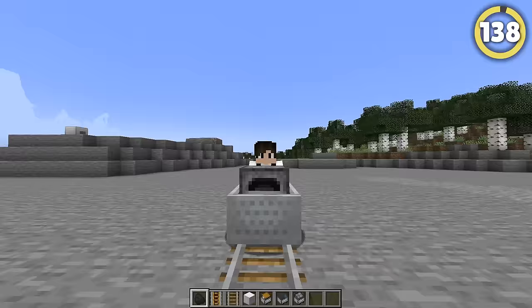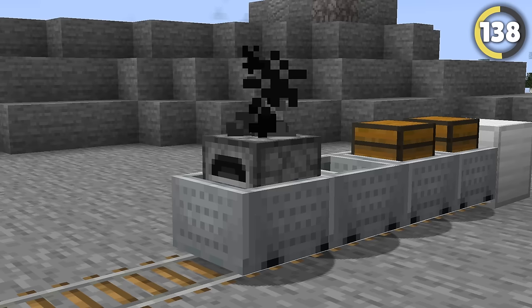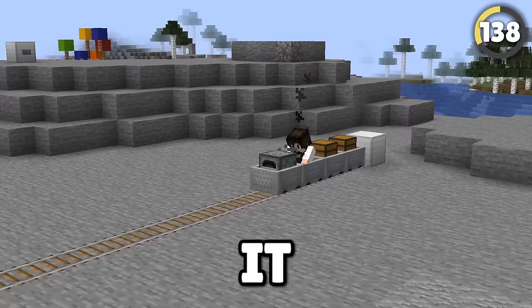Here comes a steam train you've never heard of! This actually has been a feature of the game for over a decade, and works by pushing a furnace minecart into other minecarts. They connect to each other, and then when you feed the furnace and send it on its way, it moves at high speed like a real steam train, complete with steam.